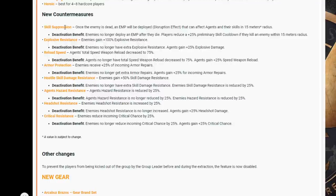New countermeasures — Skill Suppression: once an enemy is dead, an EMP will be deployed with a disruption effect that can affect agents and their skills in a 15-meter radius. Deactivation benefit: enemies no longer deploy an EMP after they die; players receive a 20 plus 25 preliminary skill cooldown reduction if they kill an enemy within the 15-meter radius. That's going to be quite a big one if you've got skills which are already not great within Countdown.